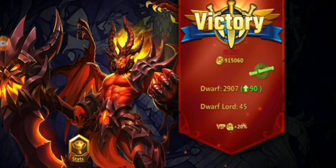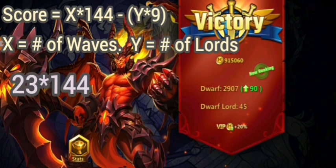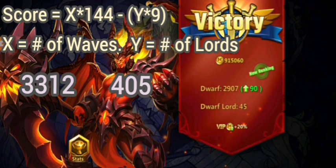Twenty-three waves, treasury officially maxed. This isn't necessarily the maximum possible score — if I'd gotten fewer Dwarf Lords, I could get even higher than 2907. But it is the maximum number of waves.